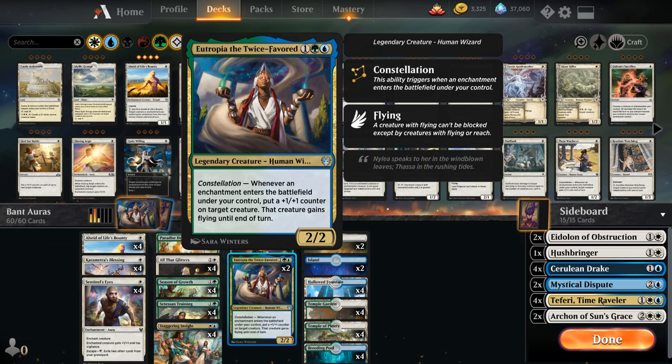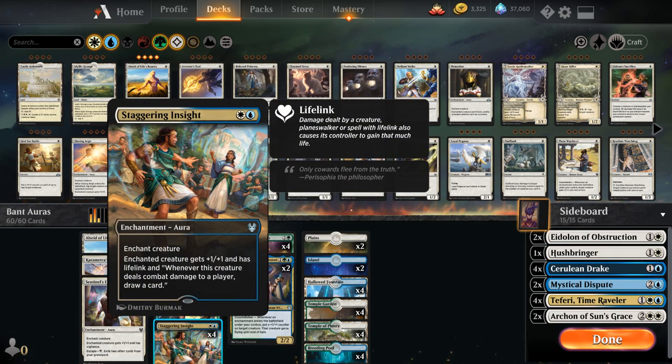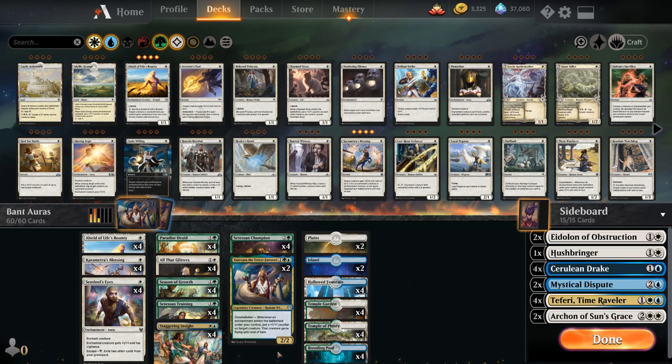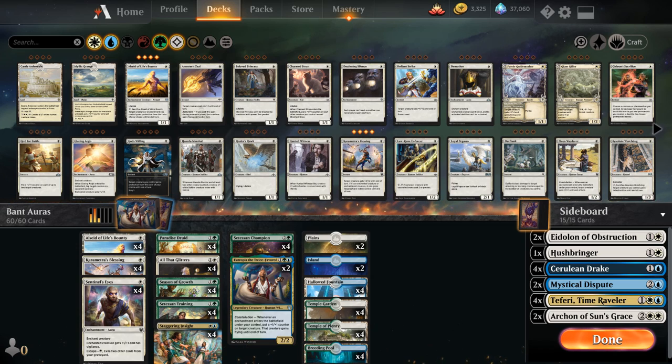Rounding out the deck, we have two copies of Eutropia the Twice Favored — a legendary creature with a constellation ability: whenever an enchantment enters the battlefield under our control, put a +1/+1 counter on target creature and that creature gains flying until end of turn. A nice combo with Staggering Insight, as we can give the enchanted creature flying to ignore ground blockers and guarantee a card draw.